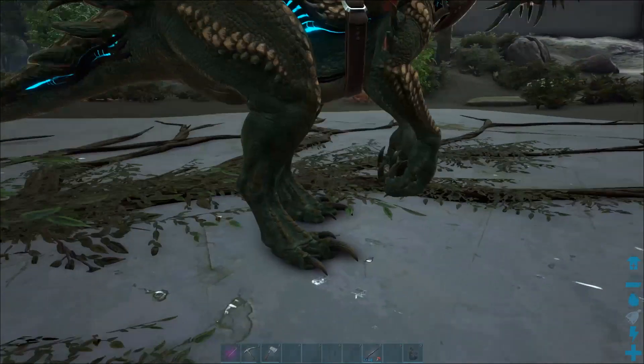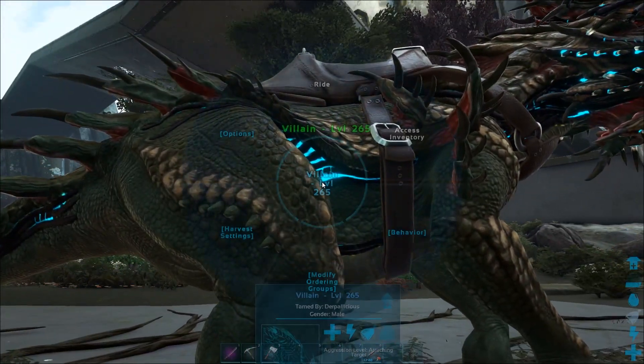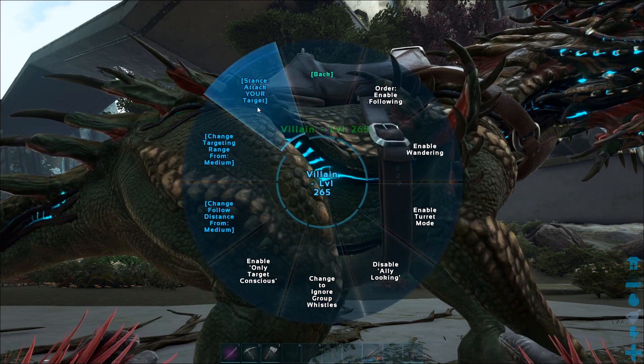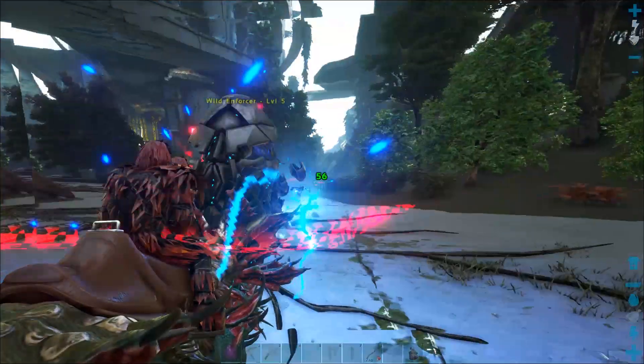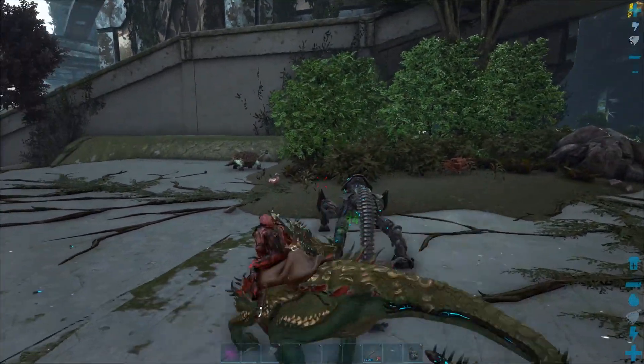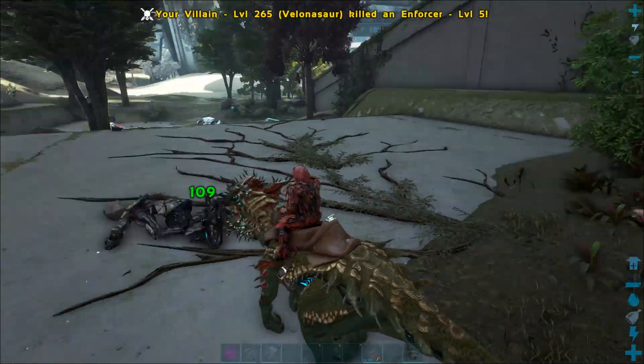They also have a turret mode: if you jump off them, go to behaviour, and enable turret mode, they will shoot anything that comes nearby. You do need to have them on aggressive for that to work. When you jump back on them it disables turret mode automatically, which is pretty cool. They'll also do all of these skills when you've got them on follow as a pack — if you turn to attack something they will use their Gatling gun, and if things get close they'll use their spike attack. So you can use them as a pack creature as well.